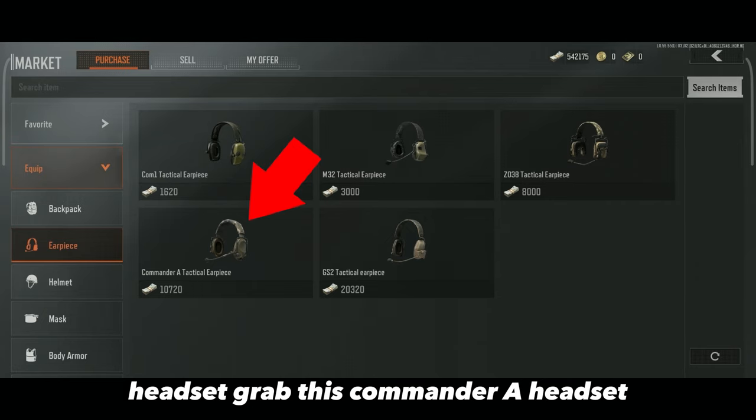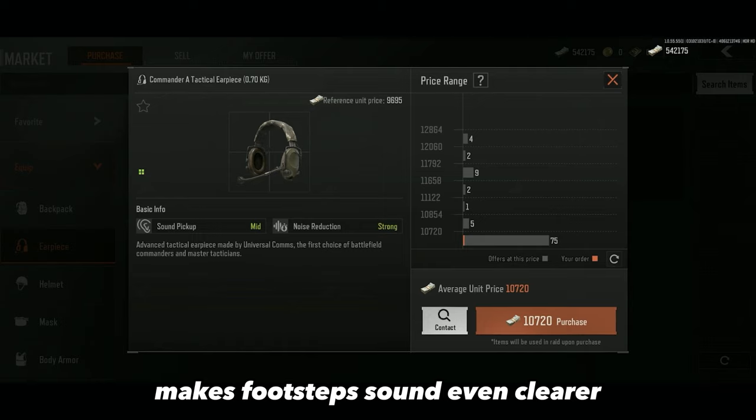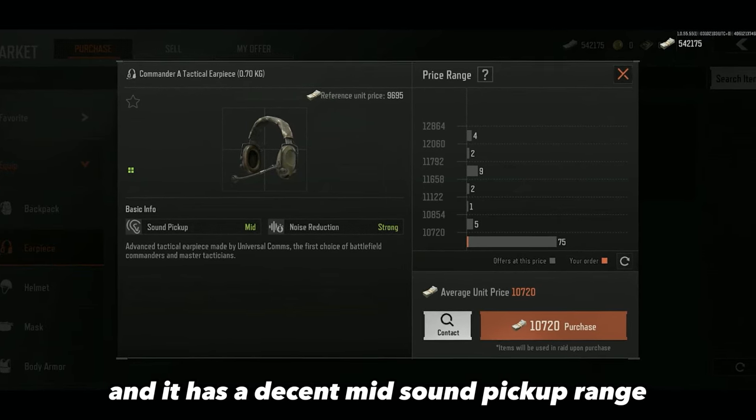Headset: grab the Commander A headset. This offers strong noise reduction, which helps make footsteps sound even clearer, and it has a decent mid sound pickup range. Vest: grab the SEK Fortress Armor.